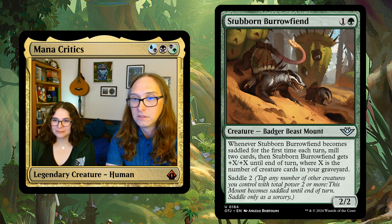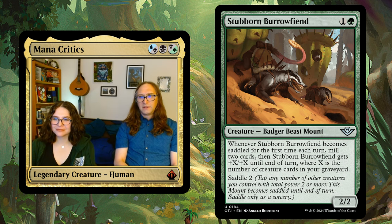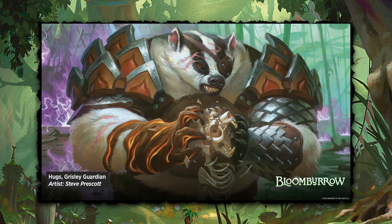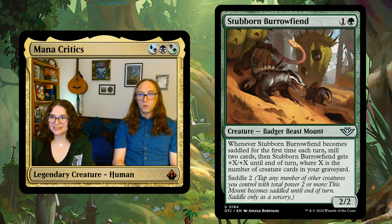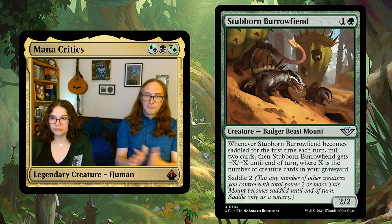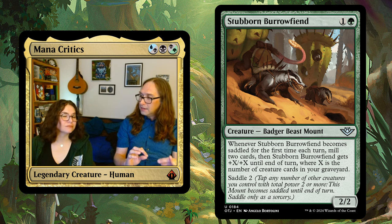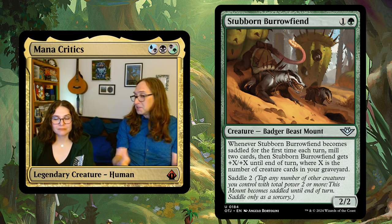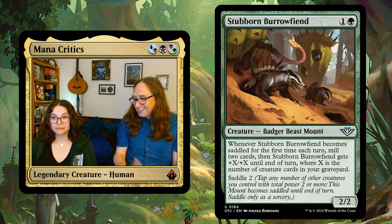There's one badger in Outlaws, and it's a mount — very fierce looking. But the reason I think there are also badgers in Bloomburrow is because they've explicitly told us that with one of the preview arts from the preview panel at MagicCon. Grizzly Guardian — he looks grizzly. So obviously this badger's green. Green is probably one of the colors. But Morrow also said there are some one-off creatures in the set that just aren't part of a creature type theme, so there could be some red herrings here.